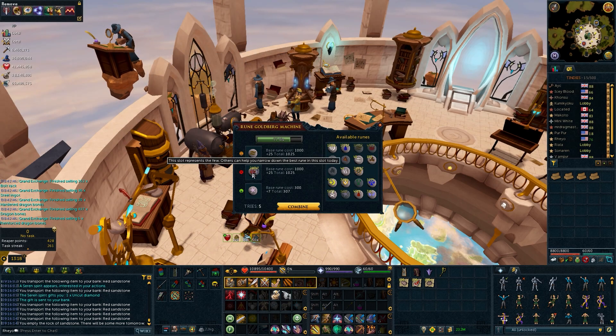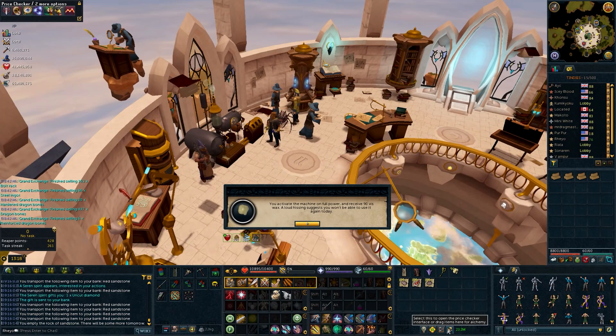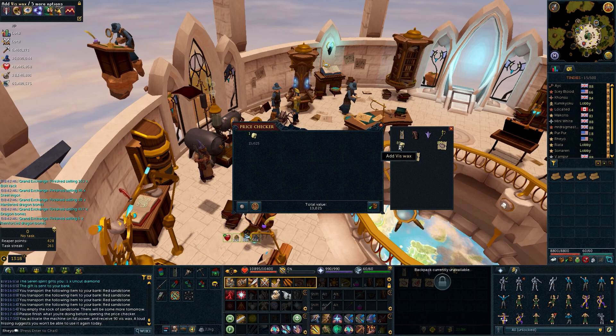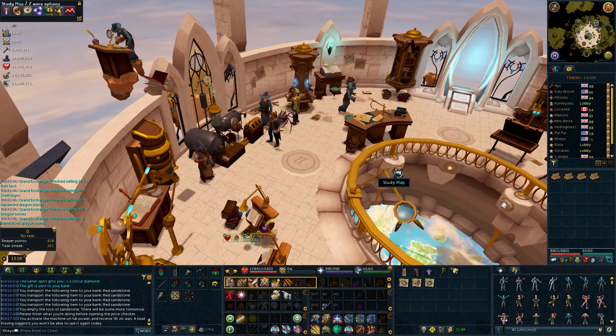Another perk is for those who have 99 runecrafting. If you activate the skill cape, it will tell you your 3rd rune slot each day, giving you the highest possible chance at getting a good return of VisWax. If you want a detailed explanation of the rune cost for VisWax, the wiki page has a very detailed outline mentioning which runes net you profit, which ones net you loss, and how much. I'll provide a link to the wiki page in the video description.